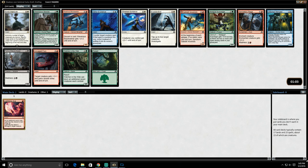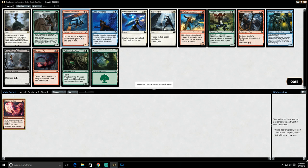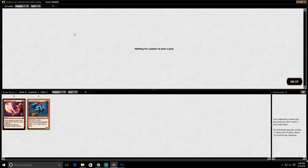Eerie Interlude is another rare that we're not very interested in taking. Ravenous Bloodseeker is a strong discard outlet — it's free. And if we've already first-picked Lightning Axe and we pick up this nice vampire, this could be a way for us to get started into a Black-Red Vampire Madness sort of thing. There's a Twins of Morastate here — we wouldn't second-pick this, but maybe we can get it on the wheel. So we're gonna take this Ravenous Bloodseeker.